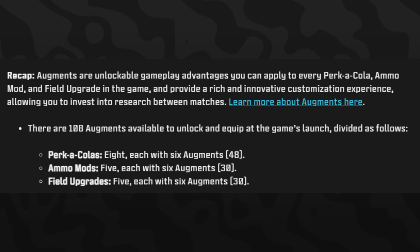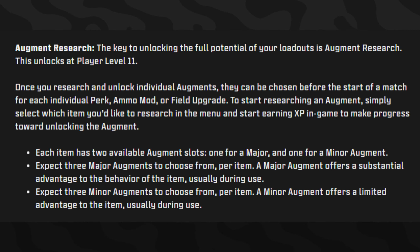Depending on the level of augment that you put on, it can completely alter something. Perk-a-colas — there's a total of 8, each with 6 augments, giving a total of 48. Ammo mods — there are 5 in the game, each getting 6 augments for a total of 30. Field upgrades — there are also 5, each with 6 augments, giving 30 more. So that means there are over 100 augments available for you to use in the game.